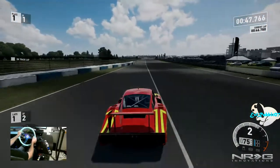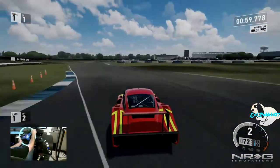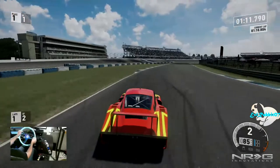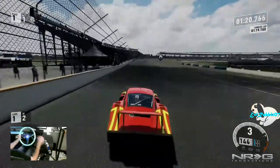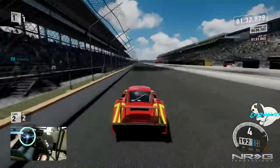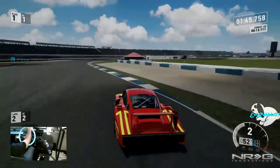This car is quick — holy cow. It handles well but it doesn't really want to get sideways. Oh, there are four exhaust tips on this thing — that's why the backfire looked weird. This thing grips really well. Are we gonna crack 200? Oh yeah, we should definitely crack 200. And it just stops almost on a dime. Okay, this Porsche is gonna be a lot of fun to race. It's quick though.